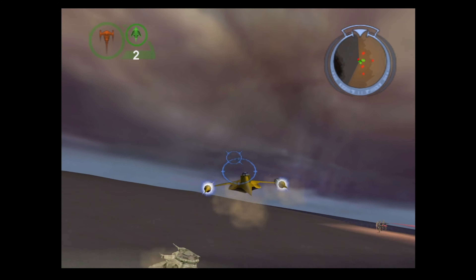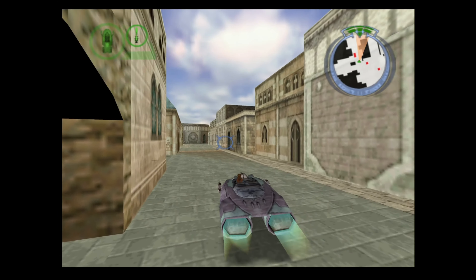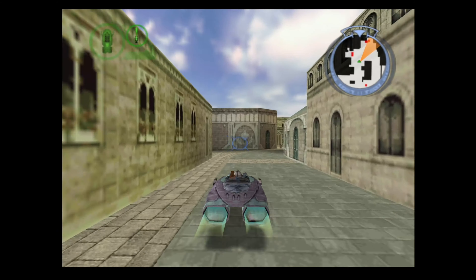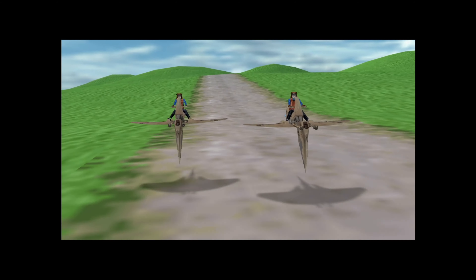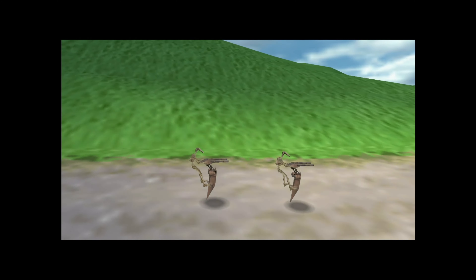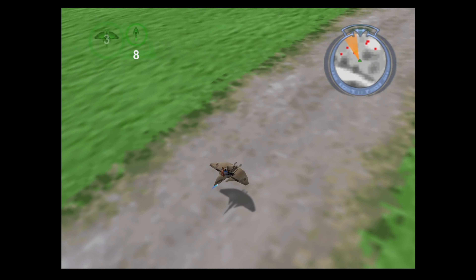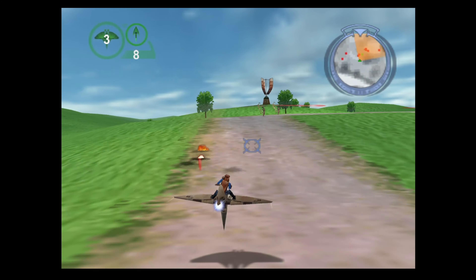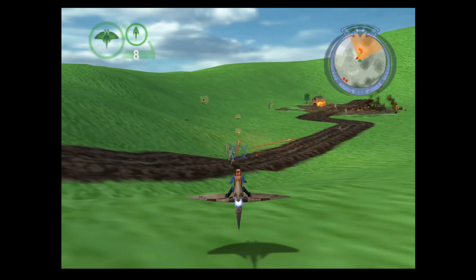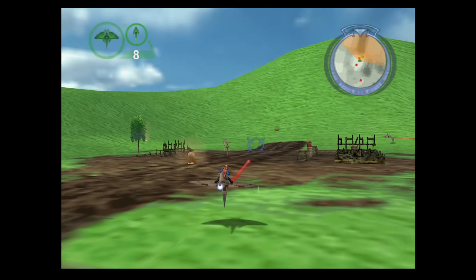Factor 5 decided to try and expand on potential mission variety by including both land and sea vehicles for this one, which was probably a smart gambit considering the entire game is set on Naboo. That's another thing that separates this game from its sibling tie-ins — it's the only one set entirely on Naboo with no other locations ever appearing outside of bonus missions. A far cry from its spiritual predecessor Rogue Squadron, which featured over a dozen different planets across its main campaign. This game feels more like an expansion pack to Rogue Squadron than a legitimate sequel, honestly.